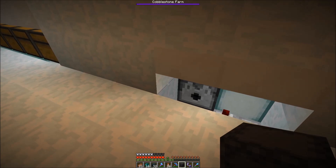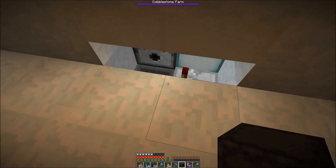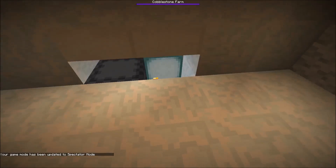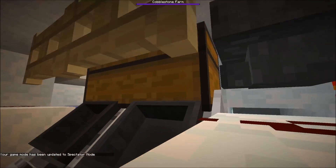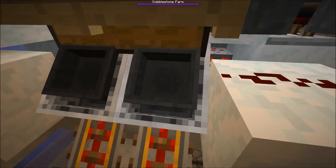This is the very first shulker box, that's why it wasn't dispensed automatically. Going back to spectator mode - the shulker box is emptied by the hopper below, filling up this double chest, and then we have two hopper minecarts which fuel our other two furnace arrays.